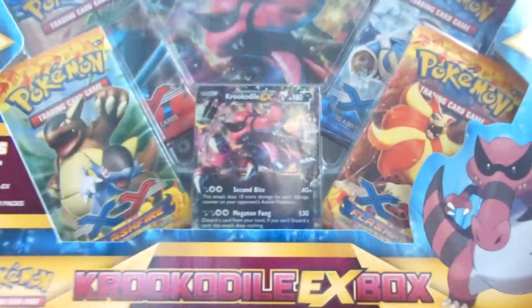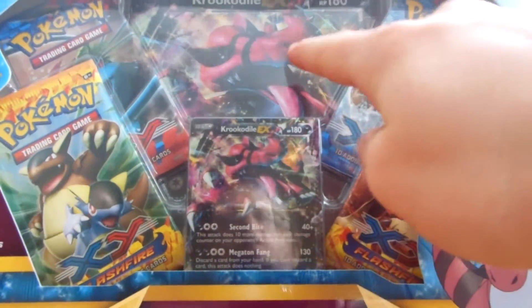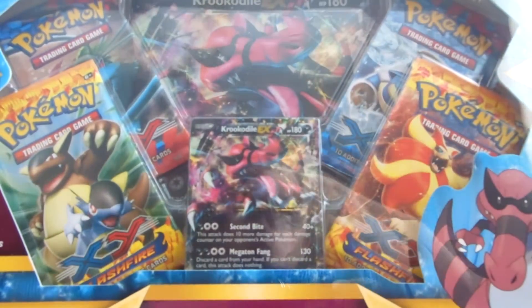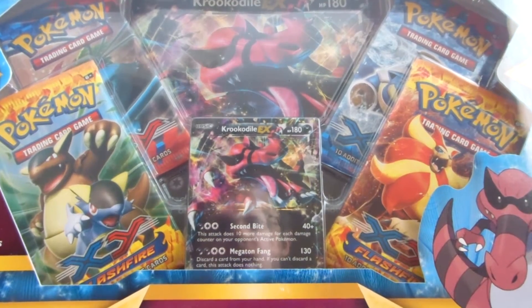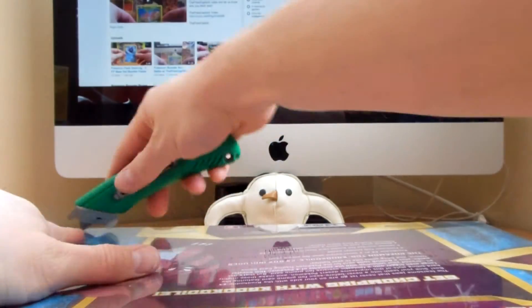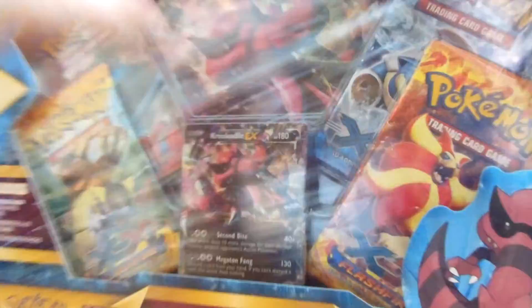The reason I got this is I need the promo card. I already have the Jumbo, but I sold the Crocodile EX promo, so I needed another one. I love to open up packs and I can get the card again. So, there we go.